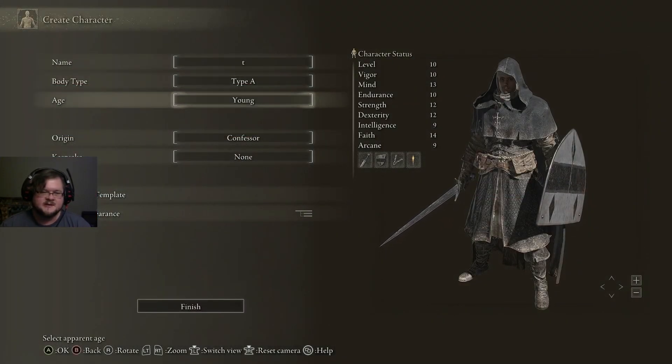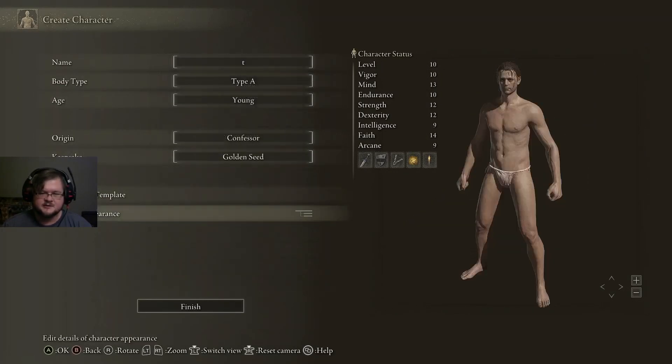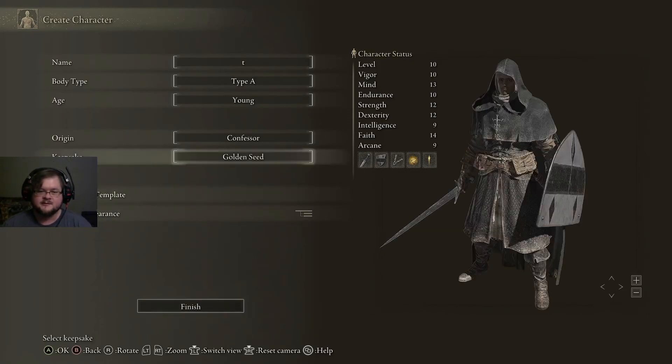We're just going to put in a simple name. None of this matters except for Keepsake — let's go ahead and go to Golden Seed. There's going to be a couple of cutscenes that we're going to skip, but what I recommend is Confessor and Golden Seed for your very first playthrough.